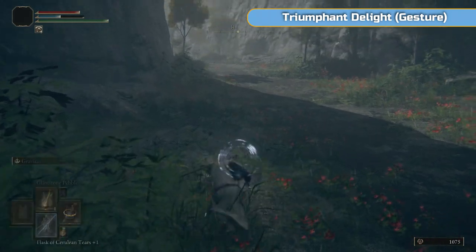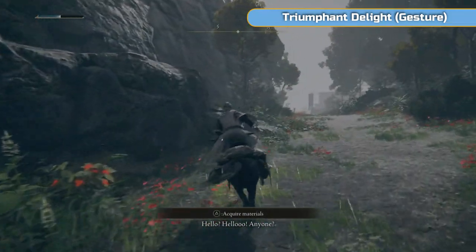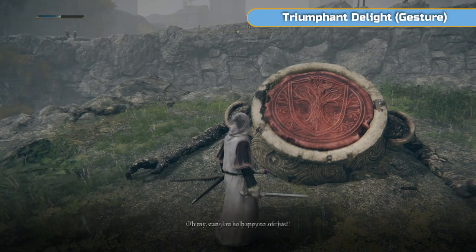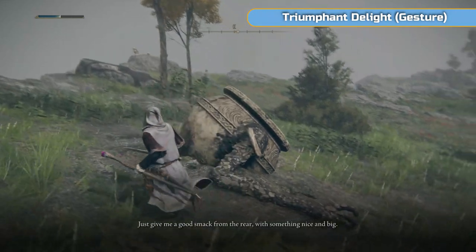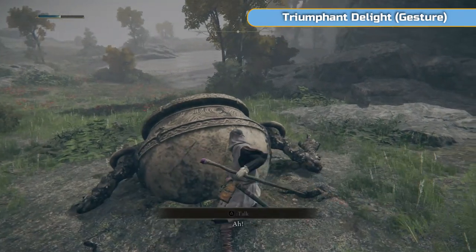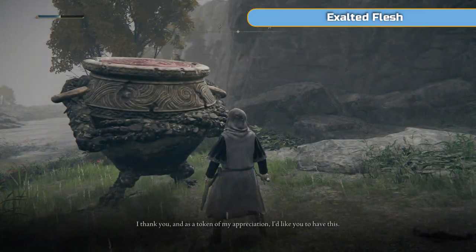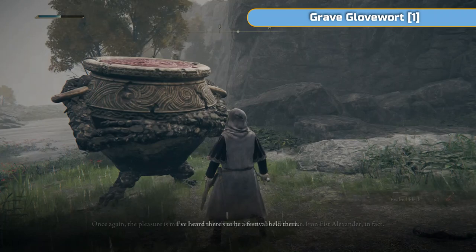When you ride up here you're going to hear somebody shouting - 'Hello, I'm stuck!' This is Alexander. He's a bit like Onionbro from Dark Souls - that sort of bumbling character. Go speak to him, talk to him, and he's going to ask you to free him. Agree to do that, then walk around the back and start hitting him - I'm using charged R2s but any attack works. You're going to pop him out of the ground. The reason we're doing this is he will help in two boss fights. You'll get a gesture and some exalted flesh for helping him. Exhaust his dialogue and once he says he's going to the festival, that's all you need - he's heading to Redmane Castle.